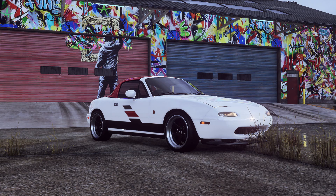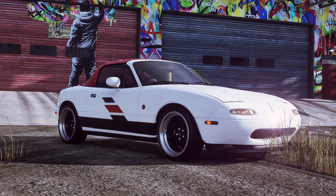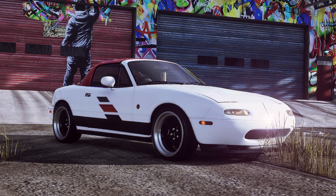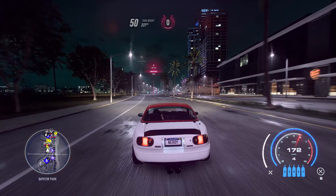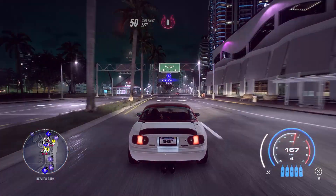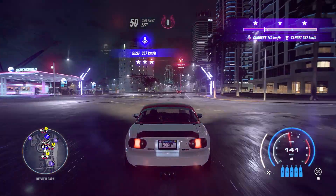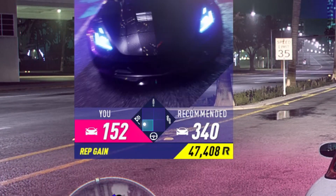In tonight's video, though, we have an added challenge — besides the background randomly popping in, I don't know what it's doing. I have less than an hour to record, so we're going to see what I can do in an hour with a 200 horsepower Miata. Despite my car being terribly underleveled for this, we're going to try my usual thing of doing all the discovery races. Let's see how well this goes.